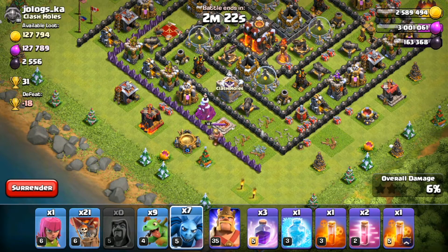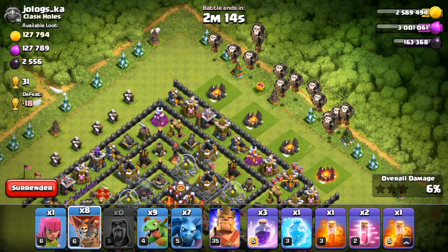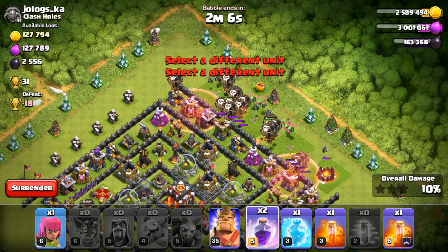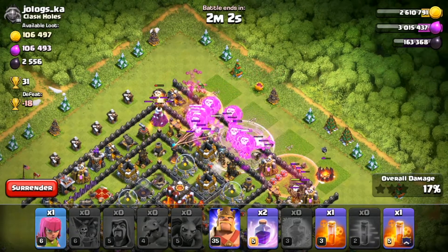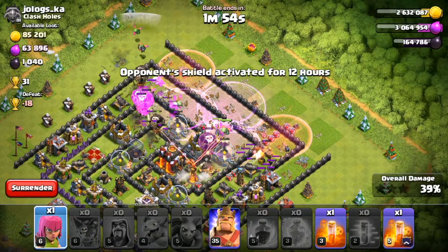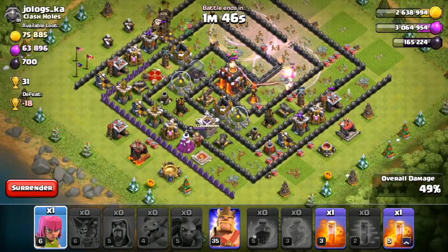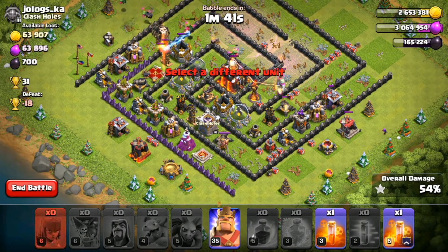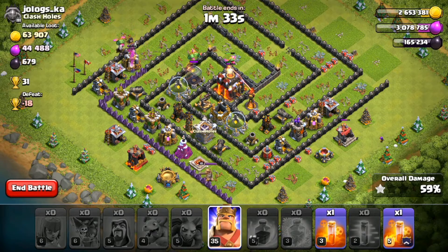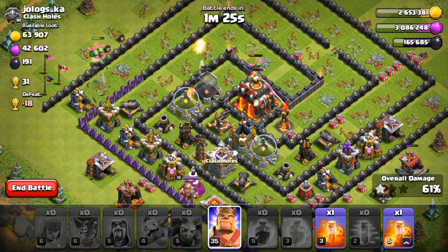We're already at 263,000 elixir looted — I don't understand that but I won't complain. Now it's time to spam the rest: spam the balloons, spam the baby dragons, spam the minions, and spam all the spells. Freeze spell is probably best used over there — and I missed the air defense on the easiest freeze spell of my life. Looks like we got the drill though, and we should have the win with the king and an archer in reserve. Should we use the level 35 king on this base? I think we are going to use him to snipe off that defense.